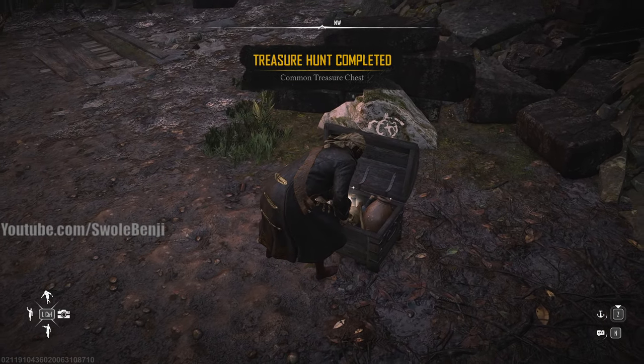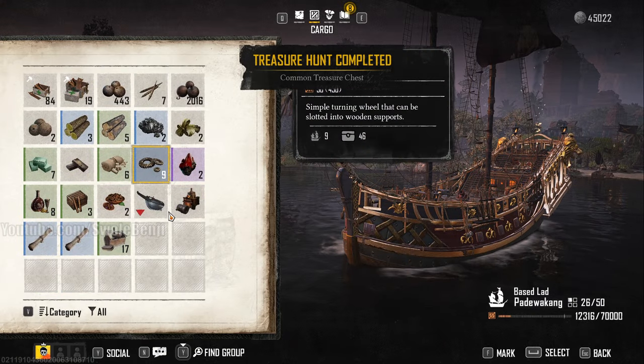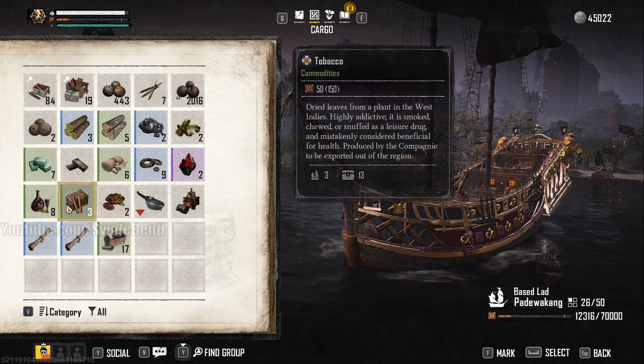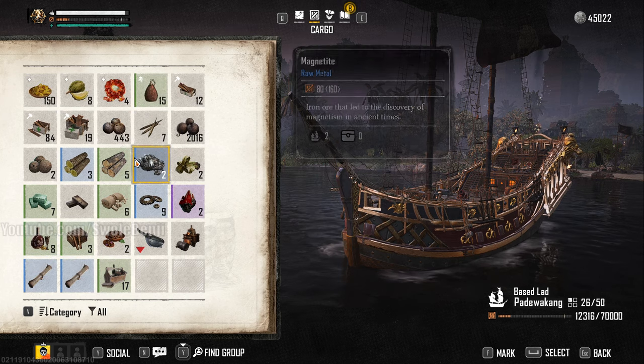We got 2003 and 34 silver, and all we had to do was just fast travel here. I think that's pretty good. We also got iron husk — that's not great — and a mortar furnace I got earlier from a treasure chest. It's all right stuff.